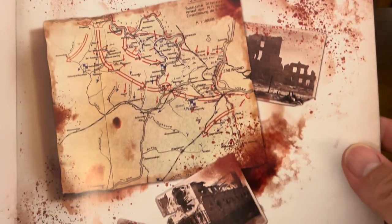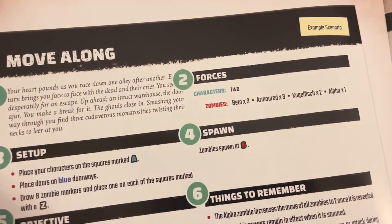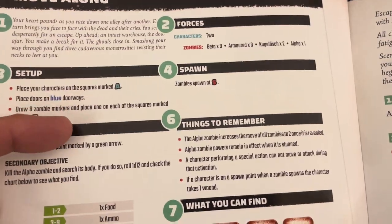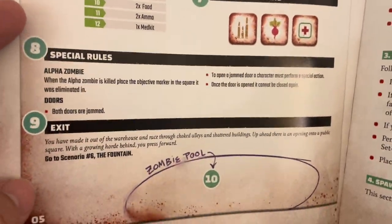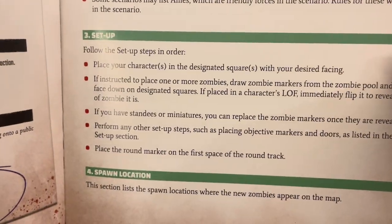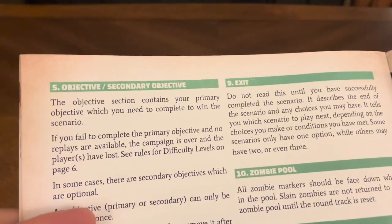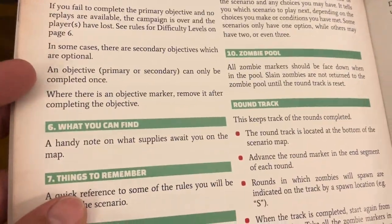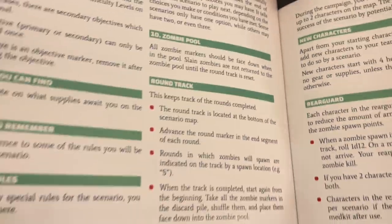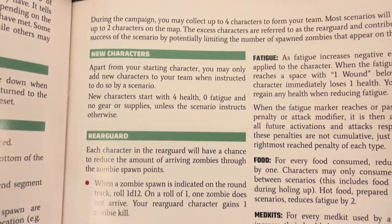Then they've got the campaign right here. The scenario structure covers: what you need, the background, setup, objective, forces, spawning, things to remember, what you can find, special rules, exit, scenario rules, start the scenario, forces needed, setup, spawn location, objective, secondary objective, what you can find, things to remember, special rules, exiting, the zombie pool, ground tracker, ending entries, your team, new characters, and rear guard.